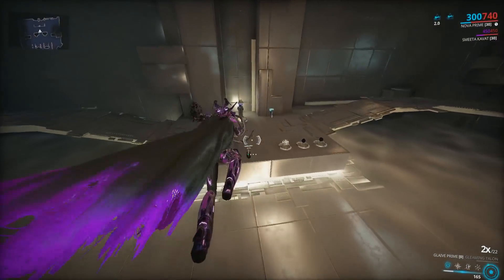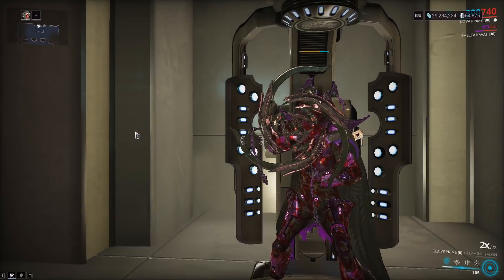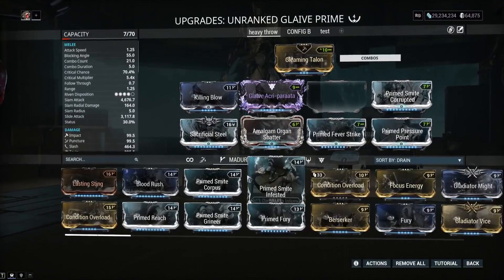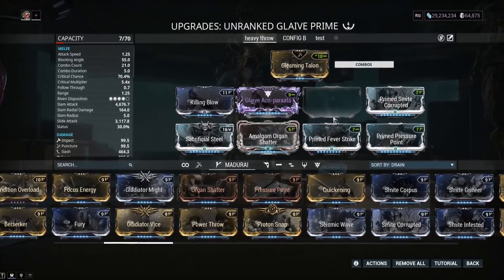I'd also like to point out that I'm actually missing a mod slot on this build. We also do have a Riven, so that is something to keep in mind when you're saying that was kind of good damage. In this last slot I'd probably put on Gladiator Might for even more critical damage, which is obviously going to make it so we do even more damage.